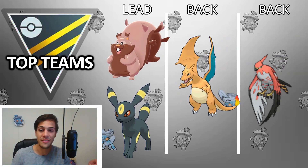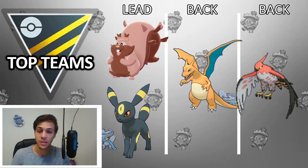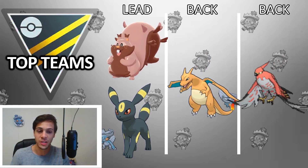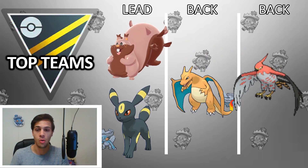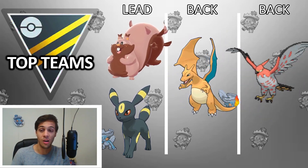But most of the time with Charizard, you want to just try to generate a shield advantage, which Charizard often can because Blast Burn just hits everything so hard. And once you have a shield advantage, Talonflame can sweep, because Talonflame can beat even its hardest counters with a shield or energy advantage — Flame Charge plus Brave Bird just hits so incredibly hard. That's the whole idea of this team.